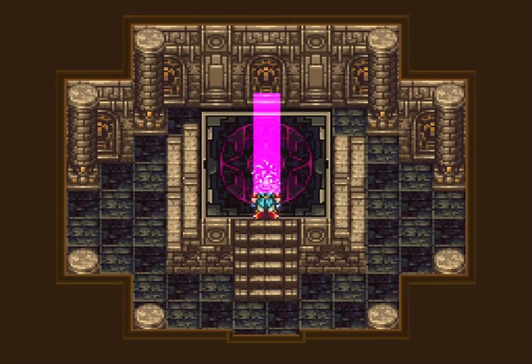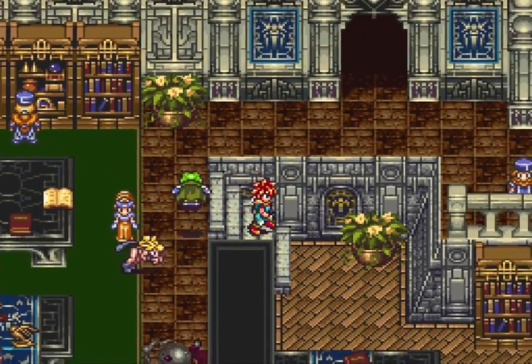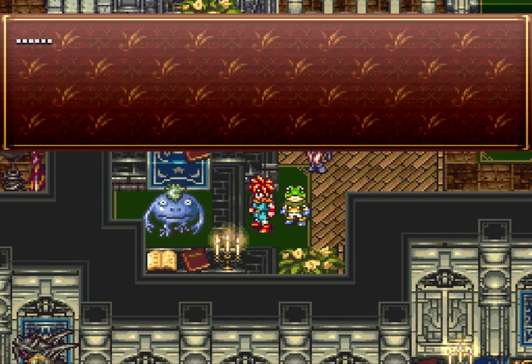I'm not going to walk you guys through all this again - I'm just gonna go straight to the palace. Actually, I'm gonna cut back in Kajar here. There is actually a new Nu, I believe that's him to my right. Let's see - yeah, he sells things.